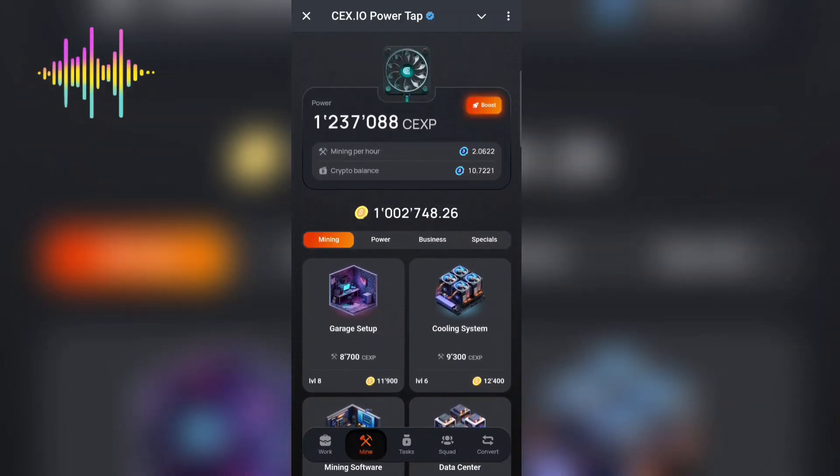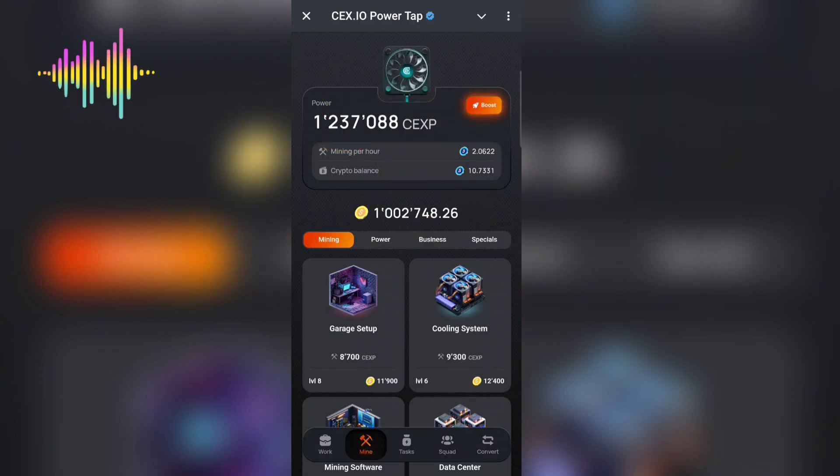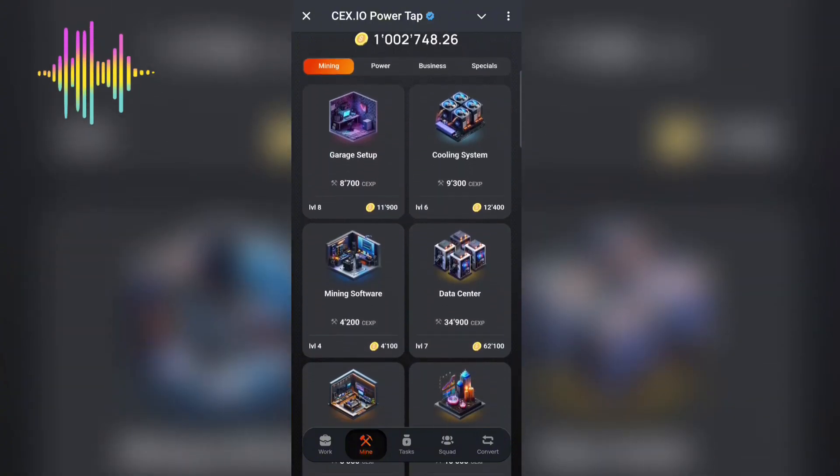Once you come to the Mine section, you'll be getting the CXP token, which they will probably use for airdrops and allocations. These values are what you use to earn CXP. I started a bit late so I currently have about one million. To earn more CXP, you need to upgrade your miners.